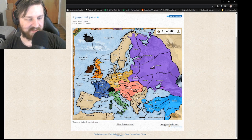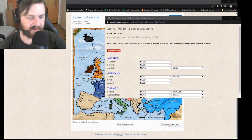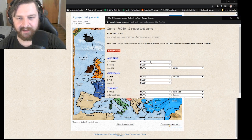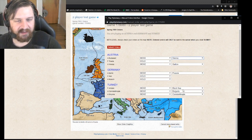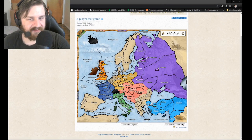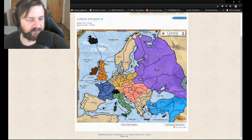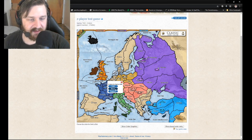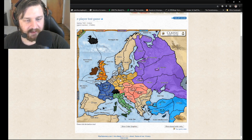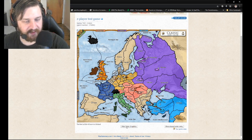Alternatively, you can click the Menu Based Order Entry button and a screen pops up where you can adjust your orders if you prefer this method over clicking on the map. The orders you already put through on the map will already appear here. You can submit orders from here as well. You can just as easily click units and move them into other territories, and it will again confirm with Show Order Graphics.